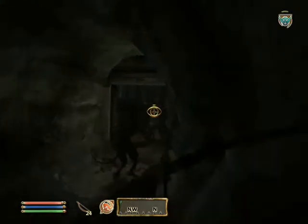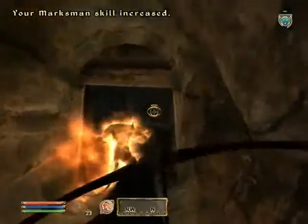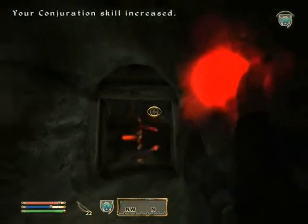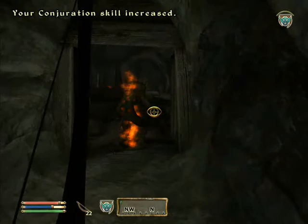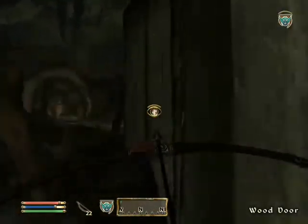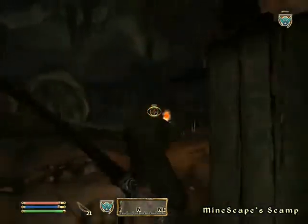So we start off with the sneaky bow attack and get almost all of her health down. We kill the skeleton and the zombie. I get the skeleton down right there. Now it's just my scamp, the zombie, and her. So now I try to sneak through this door and try to get a shot off on her.